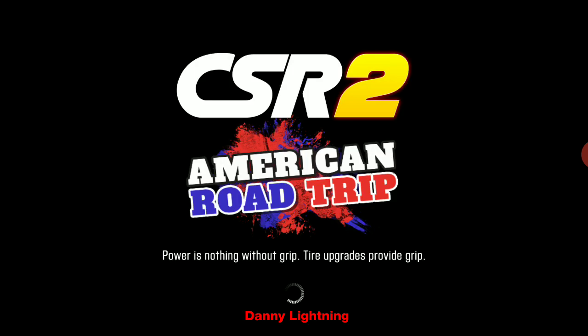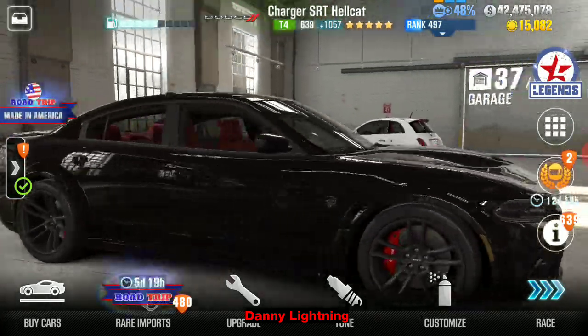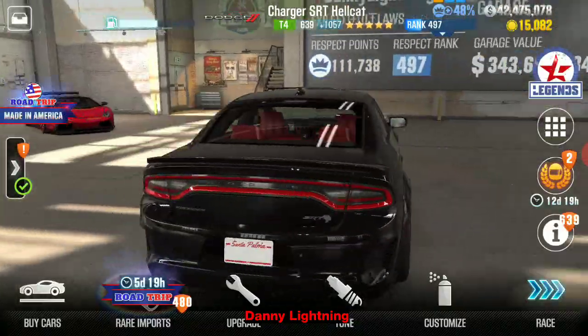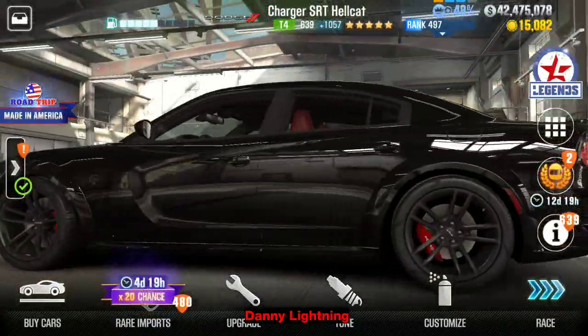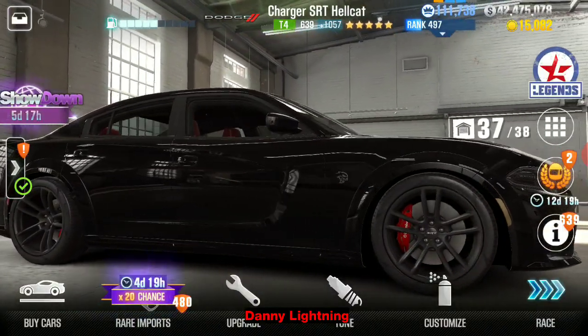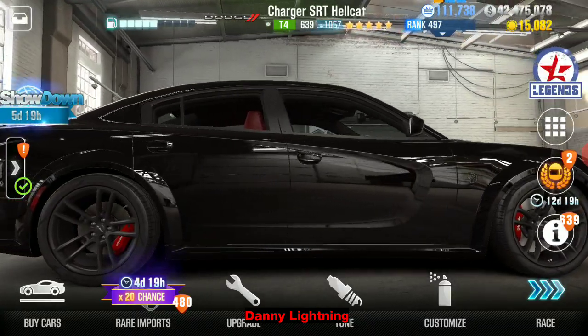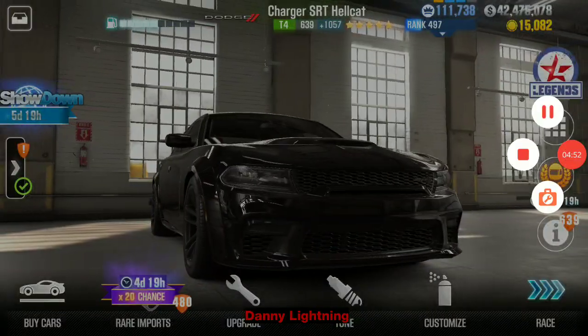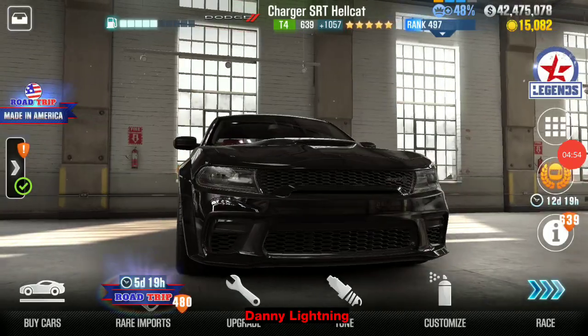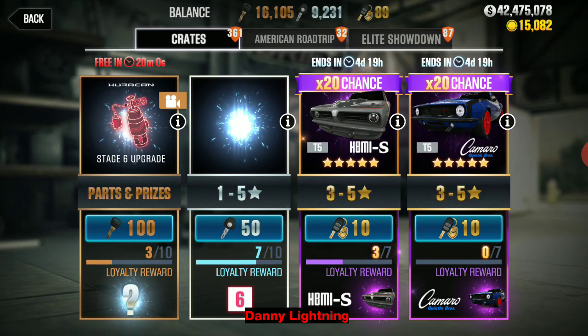It doesn't really seem to be a huge dyno beater, which is kind of a bummer, but you might be able to figure out a way to tune this car to beat its dyno time. I've tried all kinds of different shift patterns and the one I just showed you is the easiest — early shift in second, nitrous on fourth, all good shifts after that. That seems to work really, really well, and it's definitely cool to get some nice free cars like this.